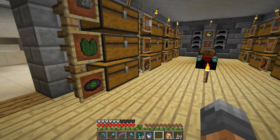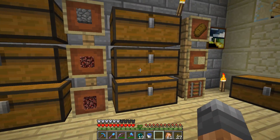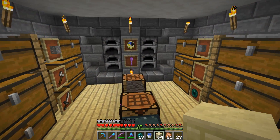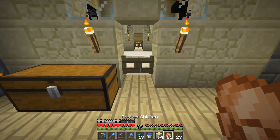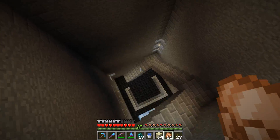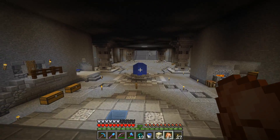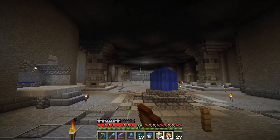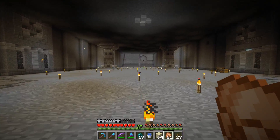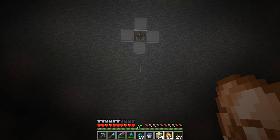I wanted to grab something before we head on down. I guess we'll grab some sandstone. I think I have smoothstone downstairs, we should be fine. So I've been working a bit on this downstairs area again. You can maybe already tell — the wall over there is not a solid wall anymore. It's not done yet and I don't really have a plan, but I have some ideas and I think that's what I'm gonna go with.